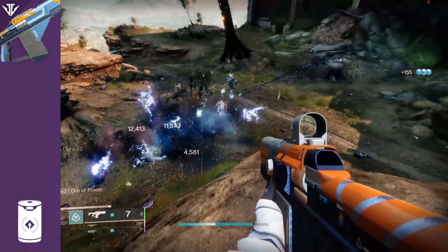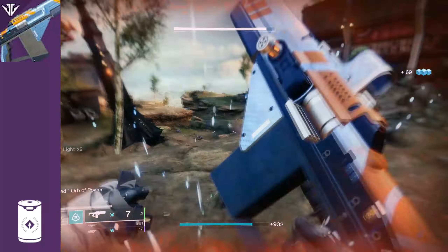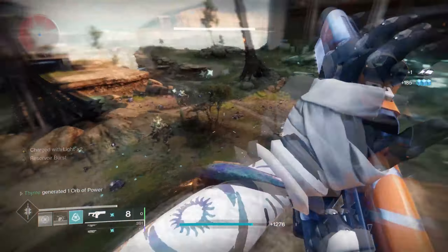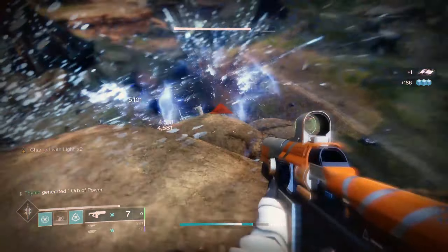We have the Loaded Question. This was a Vanguard pinnacle weapon which actually had the unique perk Reservoir Burst. When your magazine was full, your next burst would deal additional damage and also cause enemies to explode.